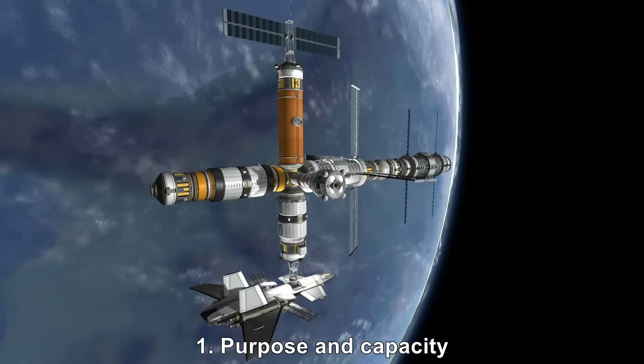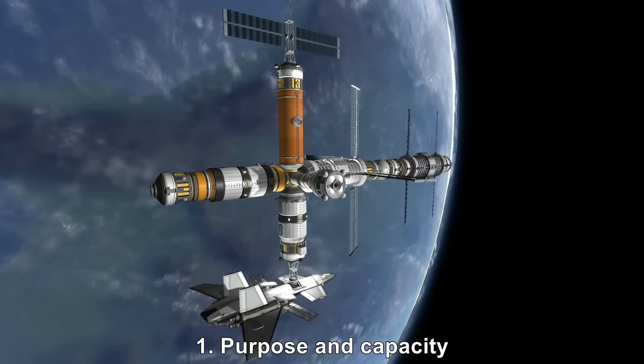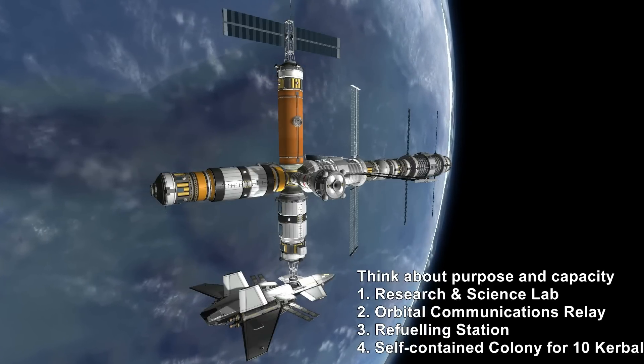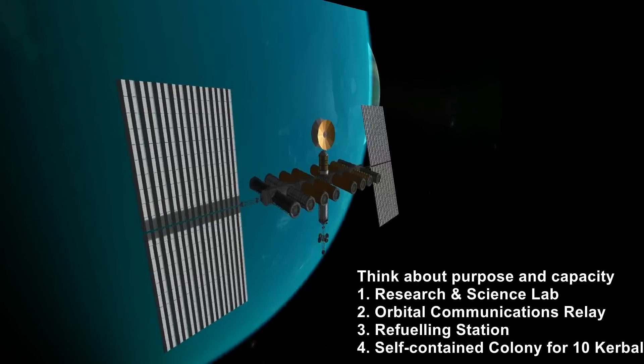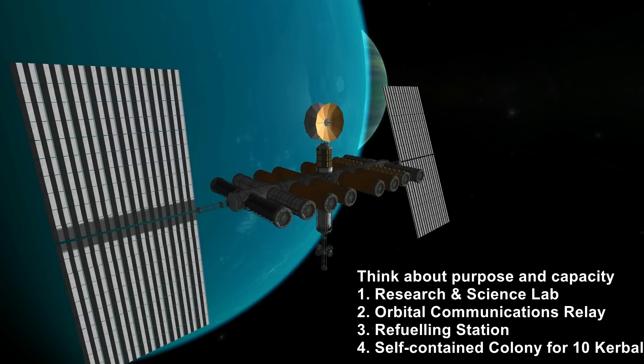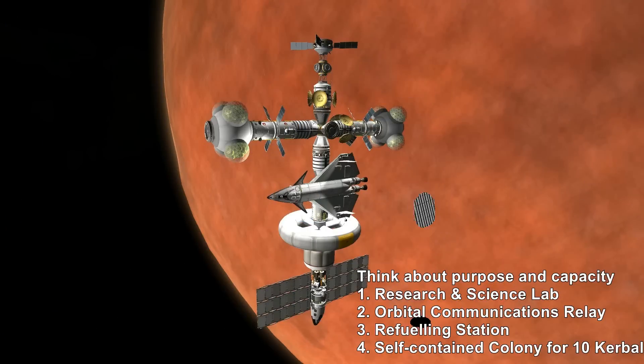That will also depend on which mods you're using. But what will your station be? Will it be a research and science lab in orbit around Kerbin? Will it maybe be an orbital communications relay? Will it be a refueling station in low orbit, or something like a self-contained colony deep inside Duna's gravitational well?